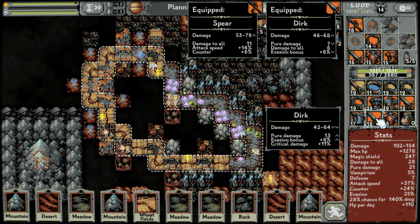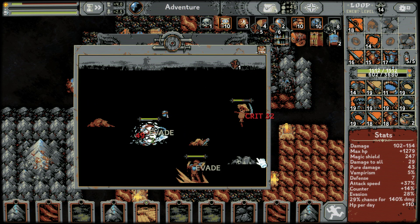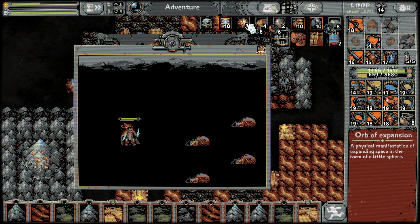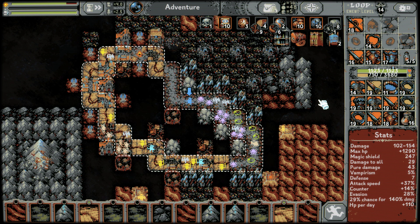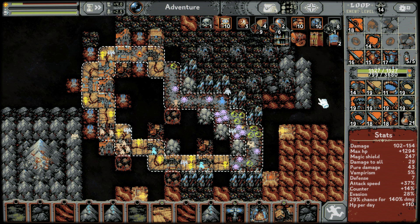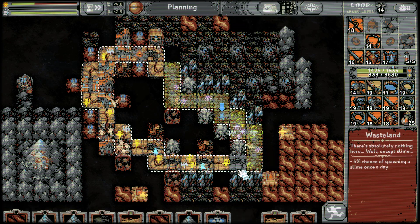Pure damage, pure damage is huge. Attack speed, critical damage chance — you're better. Let's go! Fight lots of enemies and win. Hopefully get a lot of things that we need. We're cycling — we don't need any papers, the papers are void. Here's treasury, here's rock, here's village.